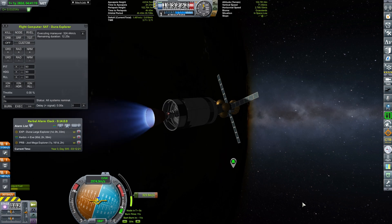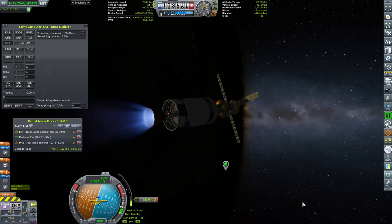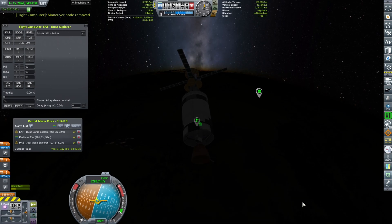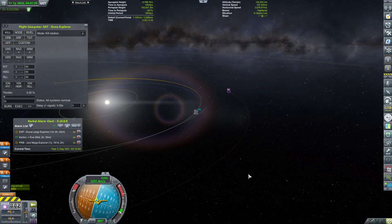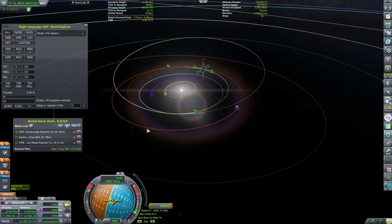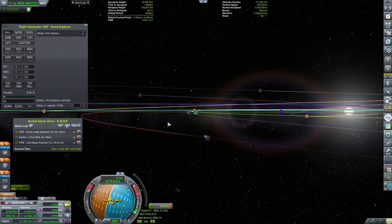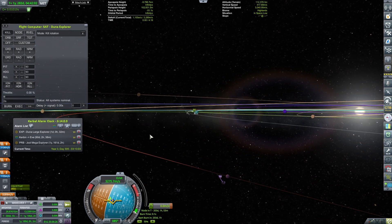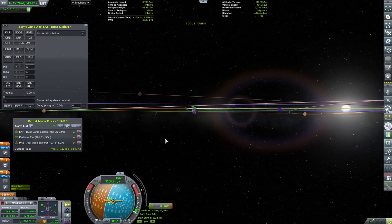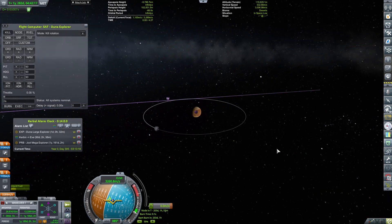The burn was around 1000 meters per second, just making sure that we eject in the right way. By this time, the first craft — which was our crew that we saw in the previous episode — was already on its way. It had ejected and was actually leaving the Kerben sphere of influence. Now, let us go and check Duna, how it looks like.